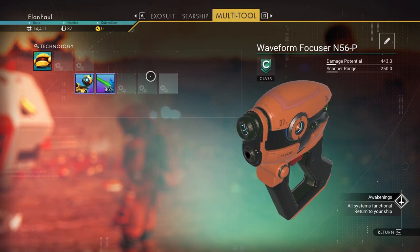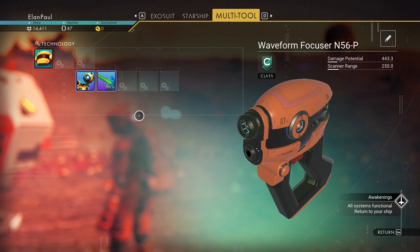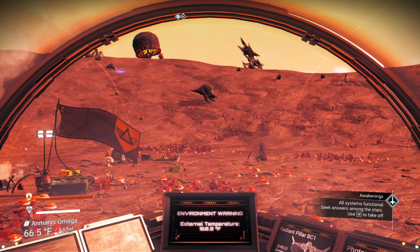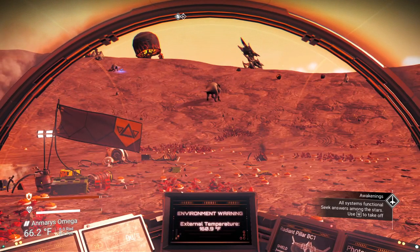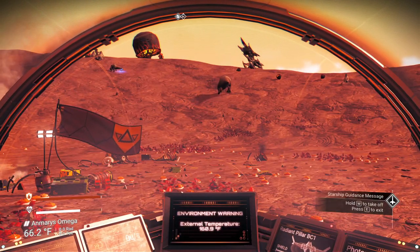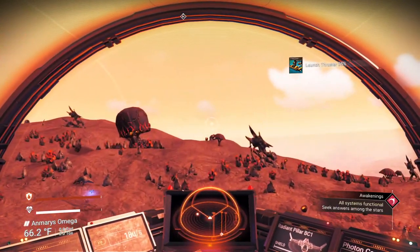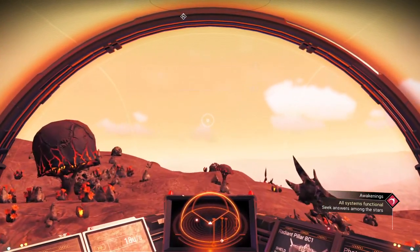The multi-tool's all ready too. Everything's in a supercharged slot. We have enough tritium to charge our pulse engine when we need to, so let's go ahead and get going. All systems functional — seek answers among the stars. We'll hold down the W button, and we are now flying — launch thrusters at 25%.